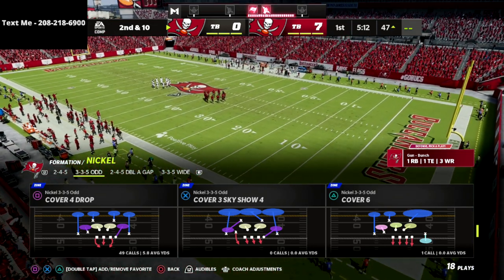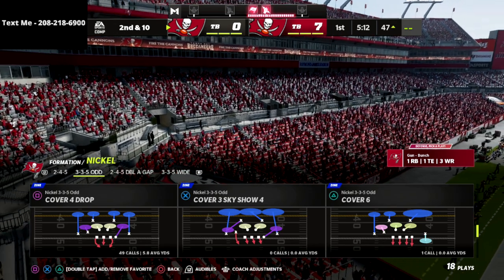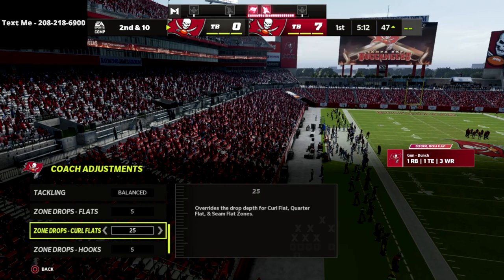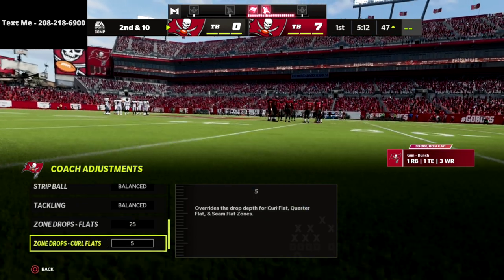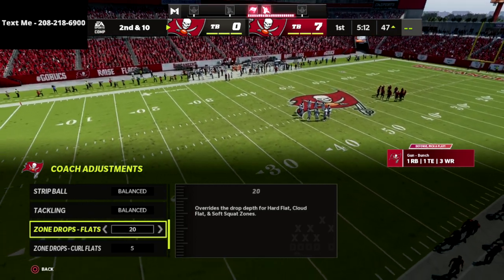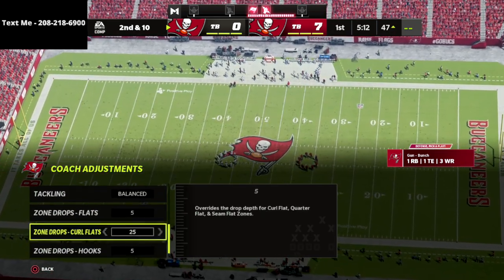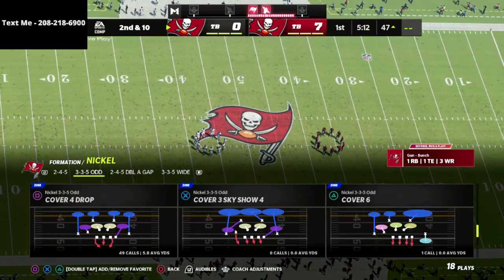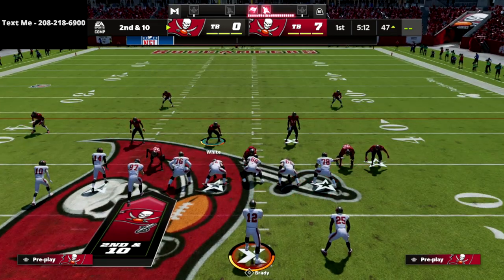Let's get into the coverage against gun bunch. Normally we'd come out in OB Cross Show Two, but because this is a coverage video I want to break down the coverage from a zone drops perspective. You're going to notice that my curl flats are going to be on five, my flats on 25, and my hooks on five. You might bump these to 30 or down to 20 depending on what they're doing.